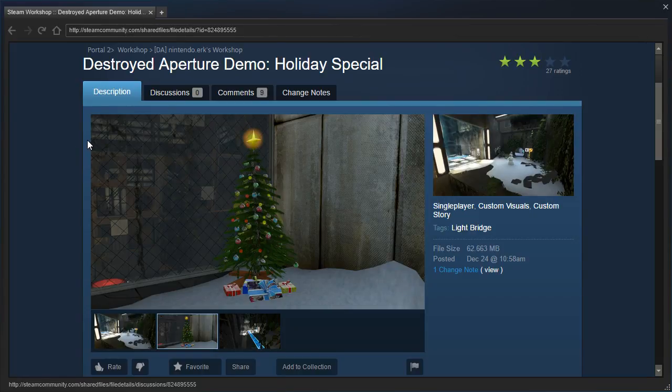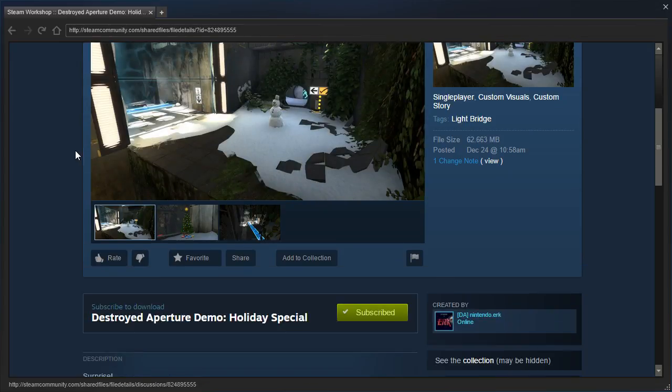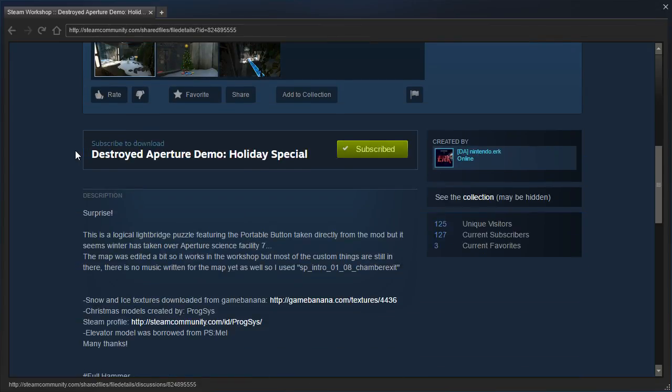For those of you who didn't notice, on the official website there was a countdown timer. The countdown timer ended, and this is the result. This is a logical light bridge puzzle featuring the portable button taken directly from the mod, but it seems Winter has taken over Aperture Science Facility 7. The map was edited a bit so it works in the workshop, but most of the custom things are still in there.